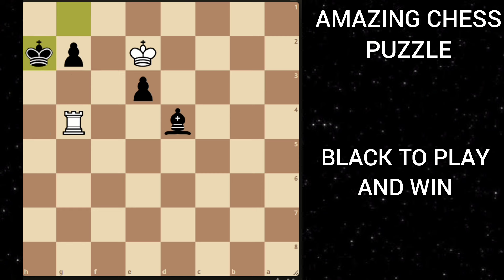After king h2, white will play king to h3. Here if you play e2, white will just take this pawn, and if you promote to a queen then white will sacrifice his rook and this is just a draw.